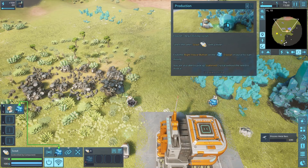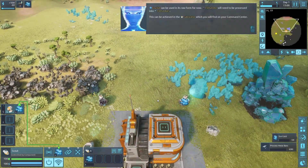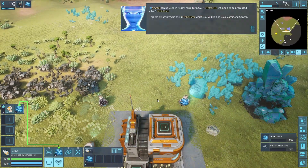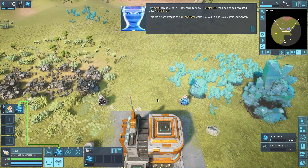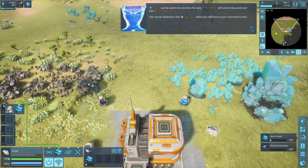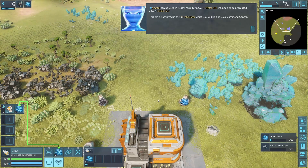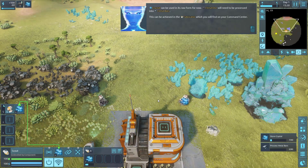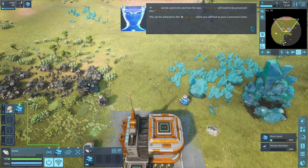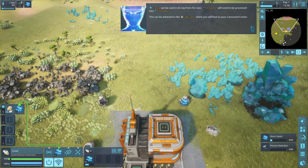Crystal can be used in raw form, but metal ore needs to be processed into metal bars. I was supposed to get the voiceover job for this game but they went with a lady instead - I knew I was in the running, but I can understand it, it's a very pleasant voice.